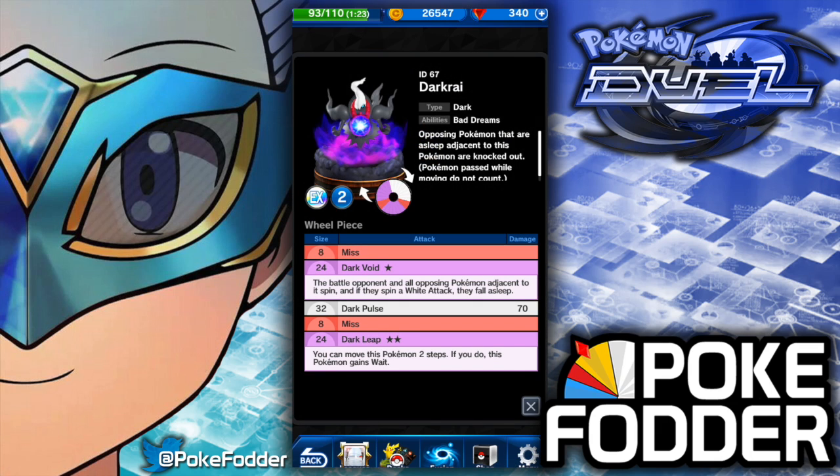Let's look at Darkrai's wheel. He's a Dark type with 2 MP and has the ability Bad Dreams. Opposing Pokemon that are asleep adjacent to this Pokemon are knocked out, but Pokemon passed while moving do not count. So they put in that little caveat — just because you hop over a sleeping Pokemon doesn't mean they get knocked out too. That'd be kind of funny, though.